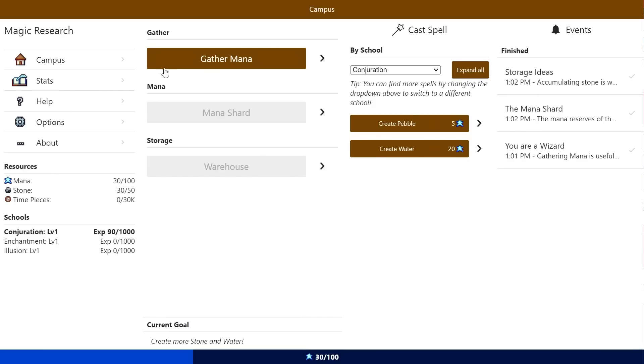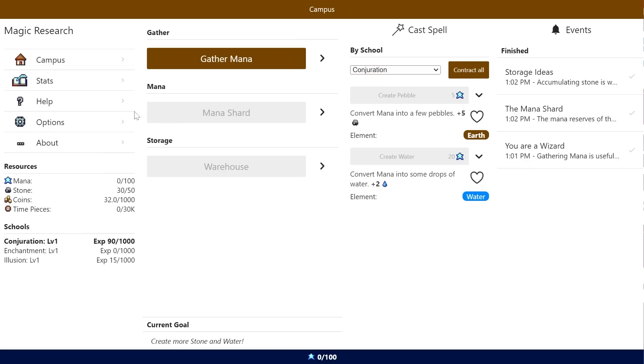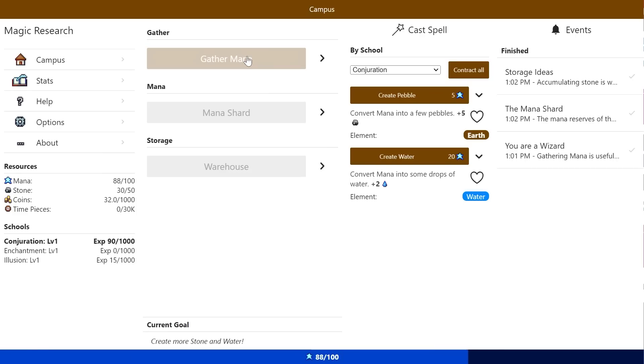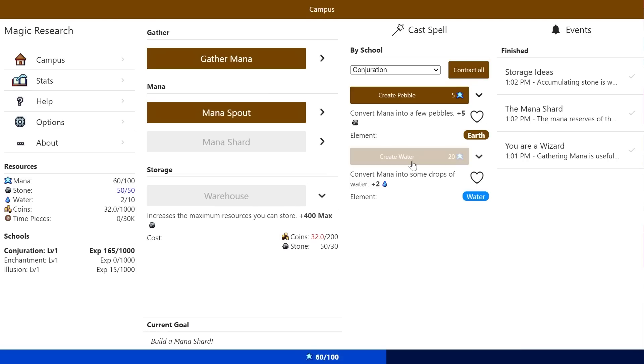Where do I build stuff? Conjuration or illusion — I could do a magic show. Let me see what it gets me. Is it under campus? Let's take a look. Oh, warehouse — right here. But it looks like I'm going to need a lot more stones. I'm just gonna max out the amount of stones that I have. I'm going to need a lot of coins before I can actually do that. Oh — mana spout. Automatically generates mana and refills your supply: 0.5 per second. It requires a fair bit of stone and water, but it seems very worthwhile.